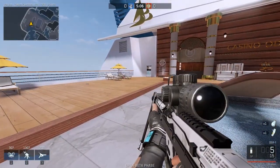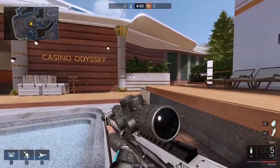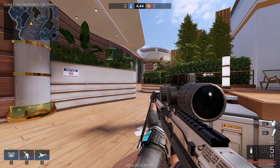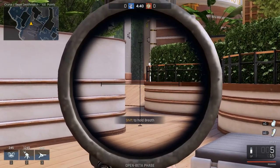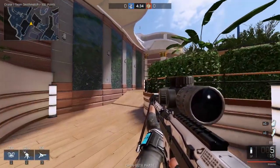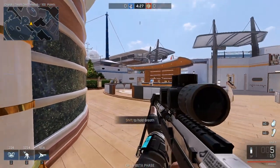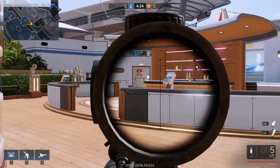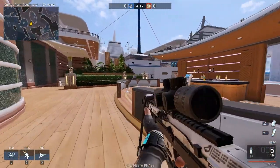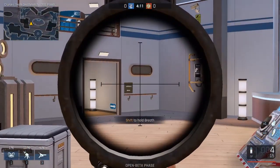That's weapon sway and holding your breath for quickscoping. It's important to know how to center. The middle of the screen is where my bullet will go when I scope in, so I need whatever I want to shoot to be in the middle of my screen. When you see an enemy, quickscoping is notoriously difficult in this game right now because of the added sway, but if you combine all the advice and tricks I gave you, you will be able to do it.